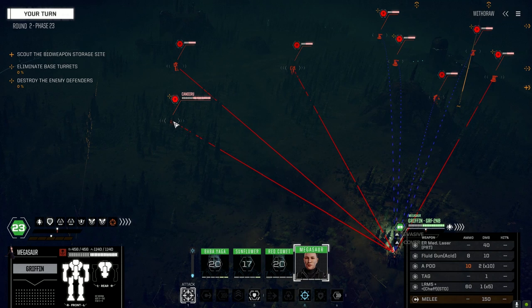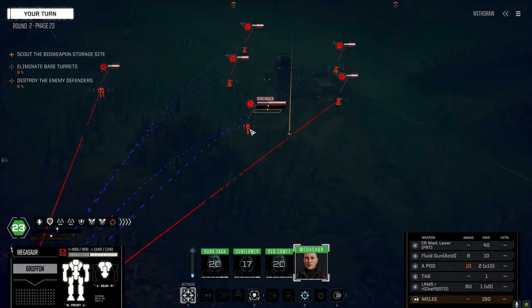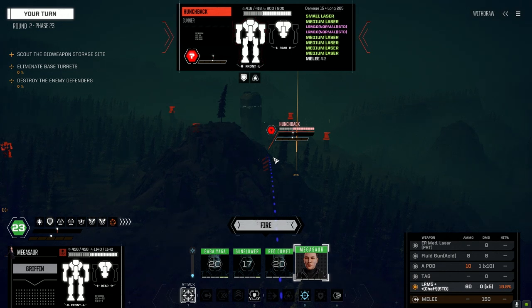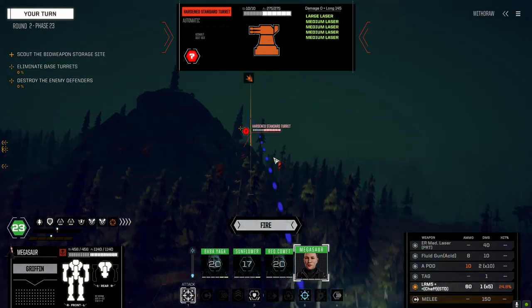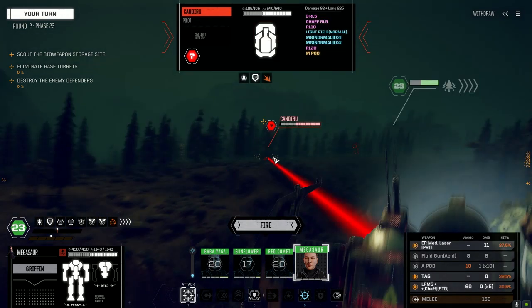We've got targets: a Candiru — 35 tons, no idea what it is — a Wasp, a Grand Dragon with Gauss rifle and PPC, a Hunchback with LRM and SRM6 with dead fire ammo, and hardened standard turret lasers with AC10. The Wasp is basically useless. As long as we stay at range from the turrets we're good. The Grand Dragon is our prime target.